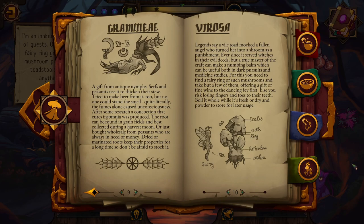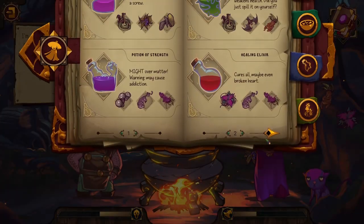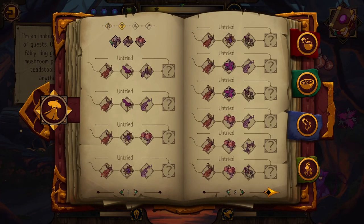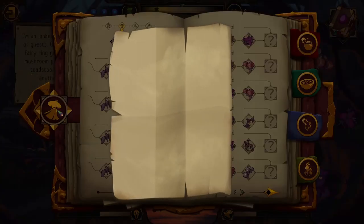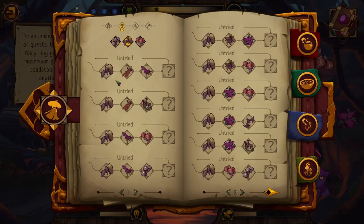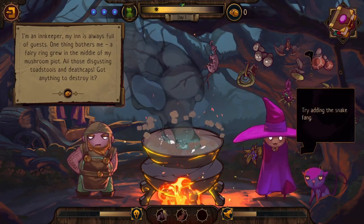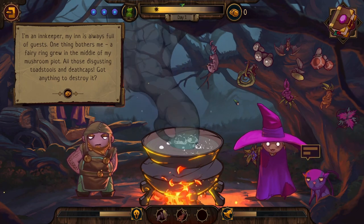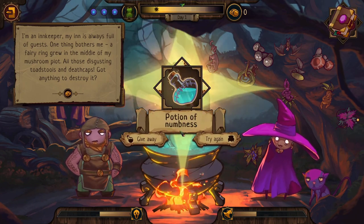Checking the toadstool ingredient entries more carefully — maybe I'm going in the wrong direction but this is the main part of the game: experimenting. I can also read past lifetime records. I try toadstool, mandragora, and the purple root — adding snake fang as the cat suggested. This produces the 'Potion of Numbness.' I give it to the innkeeper, hoping it numbs the fairies or does something useful.